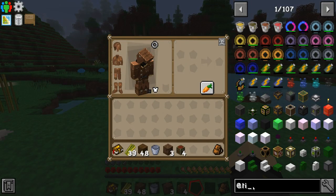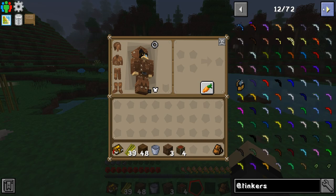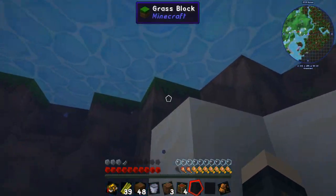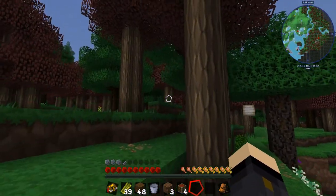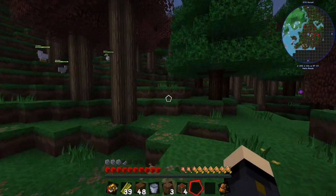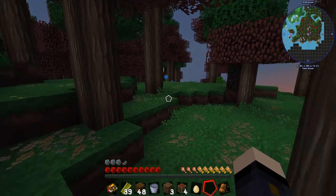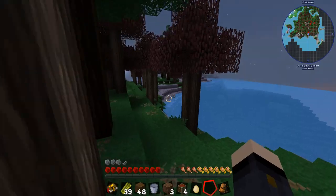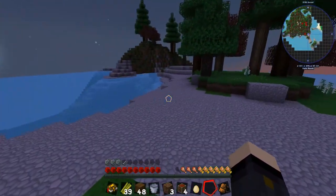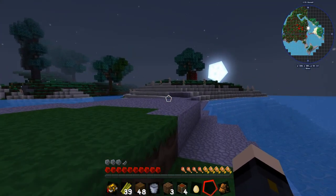Next up is the smeltery — that's going to be our main goal. Tinkers' Construct has 72 pages in the guide, which is quite involved. Actually, I want to find some sheep first because it's getting towards night. There are chickens but no sheep yet — and there's a baby zombie, which I hate at the best of times. I'll go find sheep off camera and bring you back when there's something interesting to do.